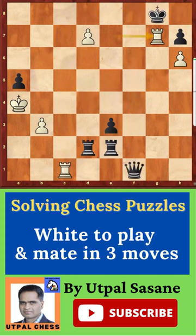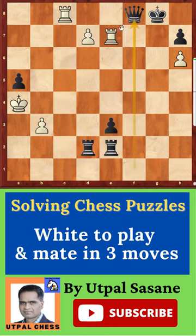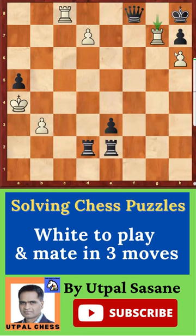There is another way — the same idea, but first you move Rook c8 check, queen f8 blocking it, and then Rook g7 check. The queen can't capture as it is pinned, and the king can't go there as there is an attack. The only move is king h8, and then Rook takes f8 checkmate.